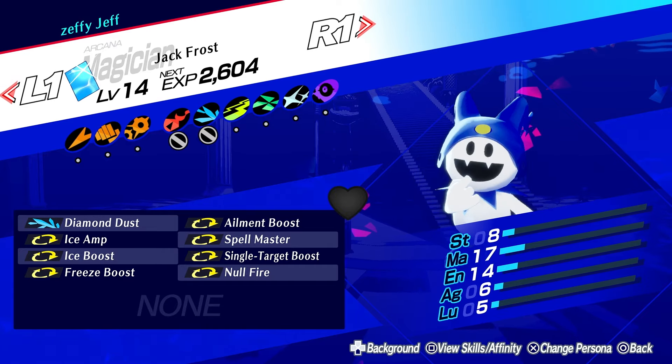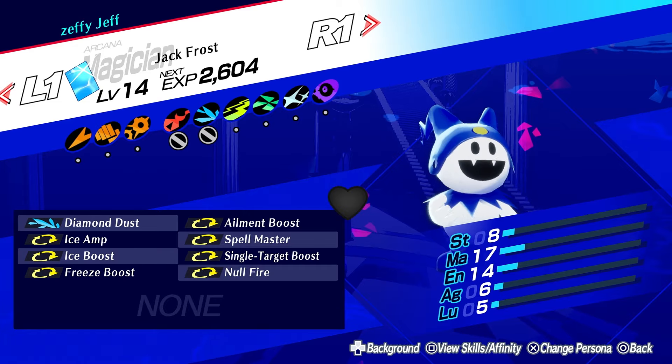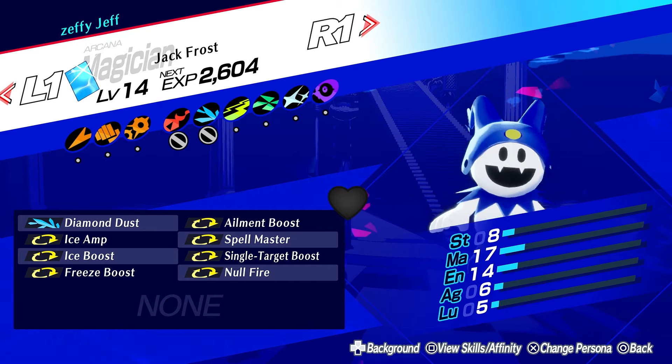I'll go over the recipes and everything. Just keep in mind that there are a lot of passives that you need to inherit, which means you will probably need to use skill cards. So just keep that in mind when you're doing the recipes, but I'll go through that in the recipe overview.